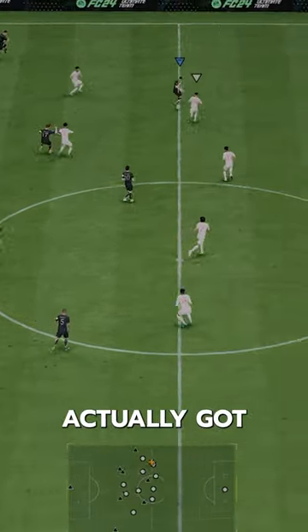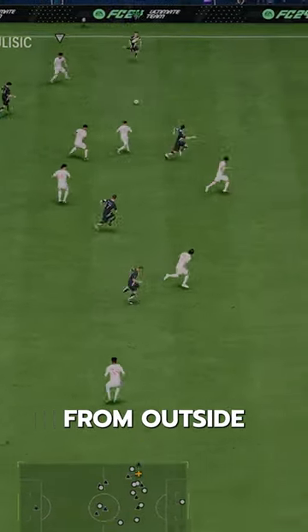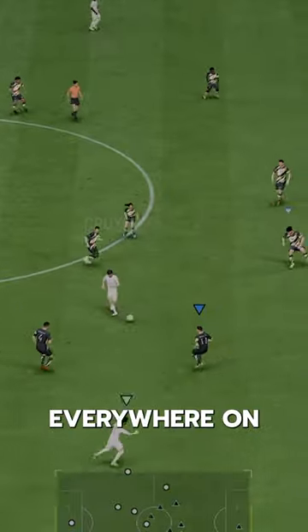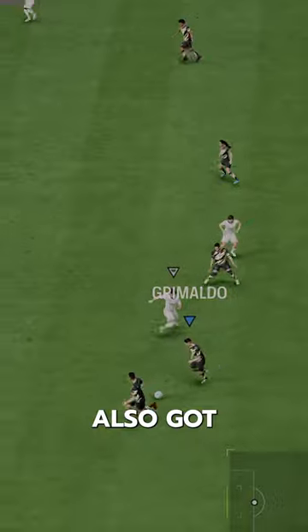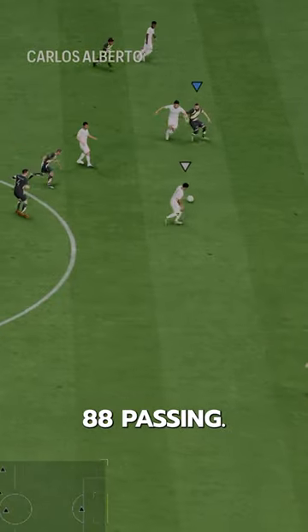This man has actually got some crazy long shot ability from that left side. I think he's better at shooting from outside the box than inside the box. That 5-star weak foot is super helpful everywhere on the pitch too. He's got Incisive Pass Plus, which makes his through balls elite, but he's also got Whipped Pass, which is OP. Can't believe they only gave him 88 passing.